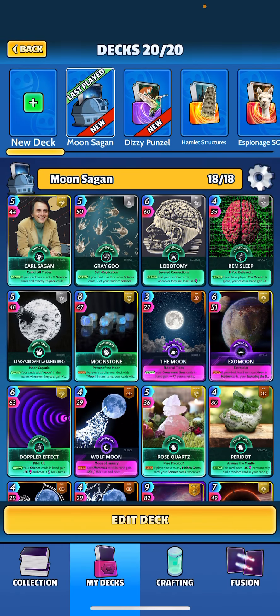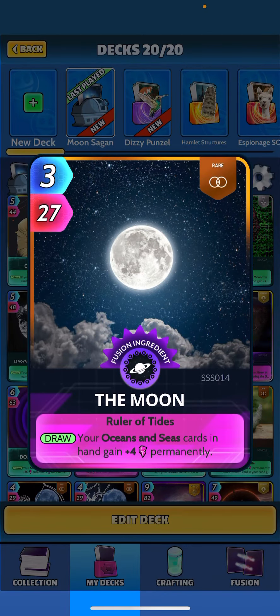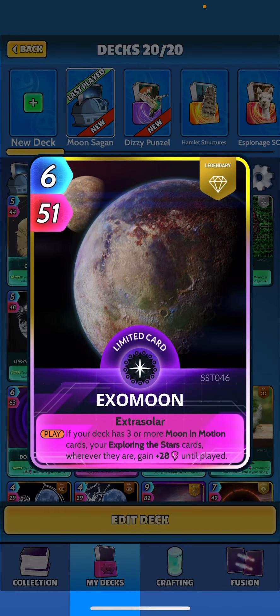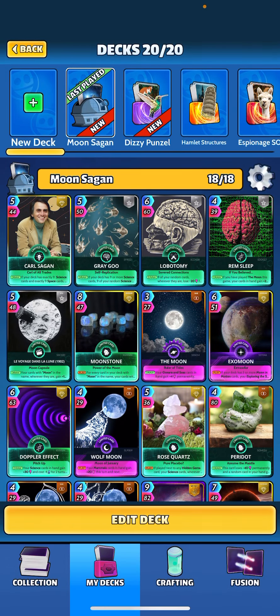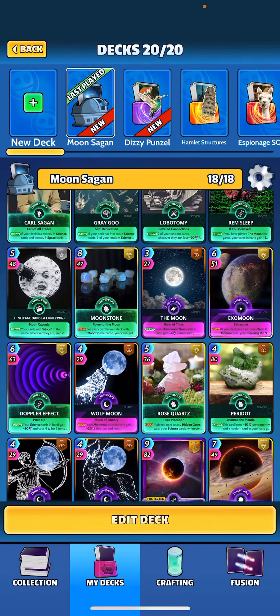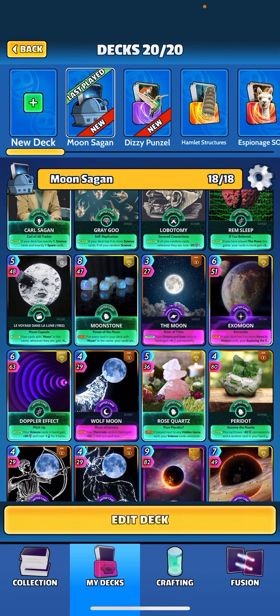Let's take a look at all our cards that have 'moon' in the name. Obviously Moonstone itself; we have The Moon, which says when drawing your oceans and seas cards gain plus four permanent — we don't have any of those so basically a dead ability. We've got Exo Moon: when played, if your deck has three or more moon-in-motion cards, your exploring-the-stars cards wherever they are gain plus 28 until played. We do have a couple of Exploring the Stars but not a ton. I tried it with a couple additional Exploring the Stars cards originally but opted to take them out for some more powerful cards — subbed in Black Hole, Matt Mons, Planet X — they just seem to hit a little bit harder.